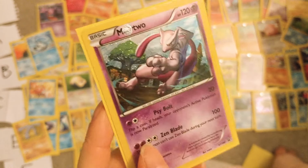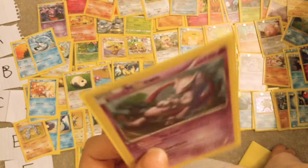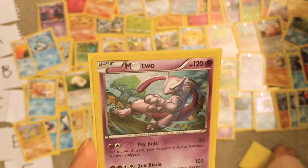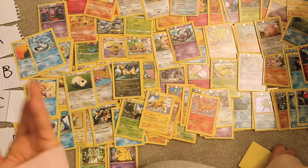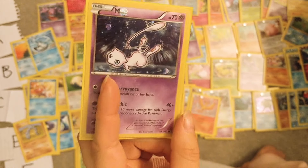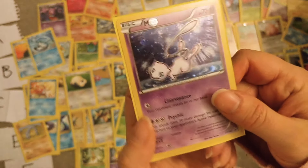Mewtwo — it's a nice promo card, looks nothing like Mewtwo in this picture but okay. I would never use it really. As far as legendary designs go, I think it's a cool one, it's obviously very powerful. I'd probably give it a B. And then we have Mew — as far as Mythicals go, Mew is one of the best. I'd give it an A.